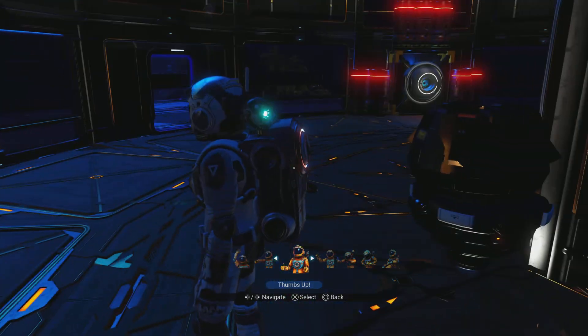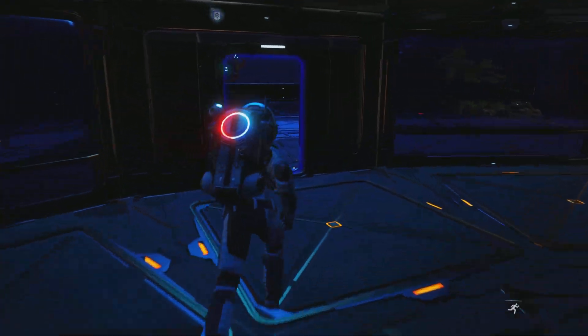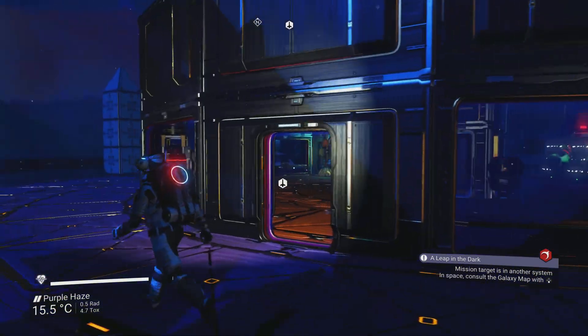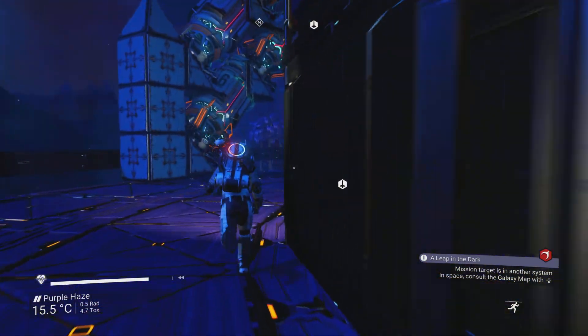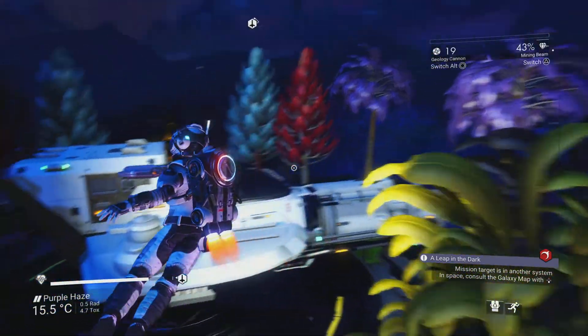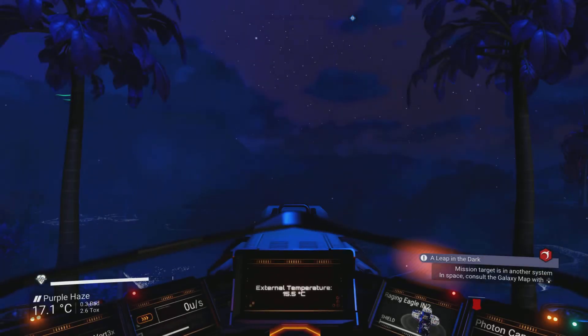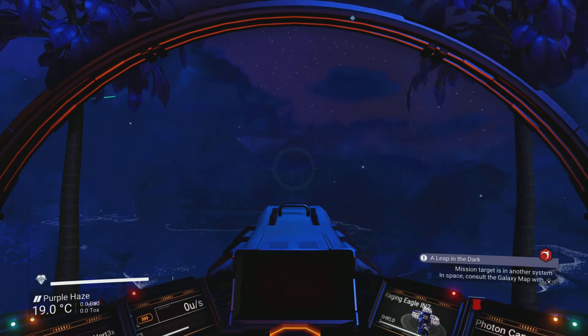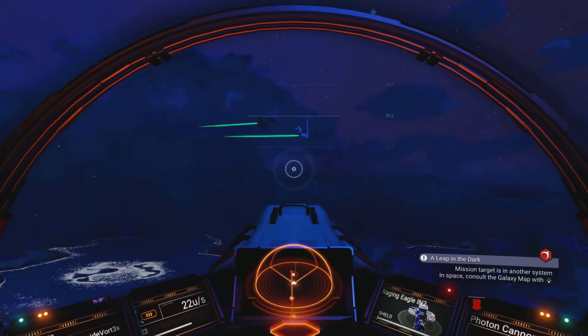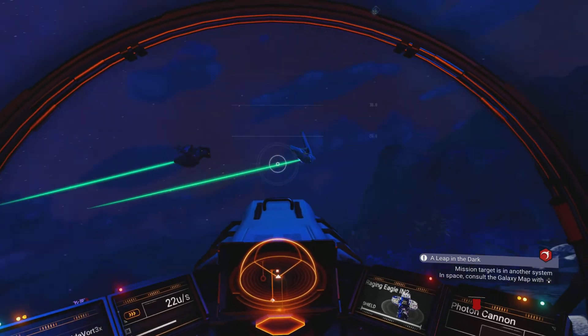It's also a Geck region of space. The Geck like two types of ship more than any other — haulers, which are super expensive, and shuttles, which are super cheap. In a prosperous or wealthy system you're going to get a higher chance of S-class ships flying in.